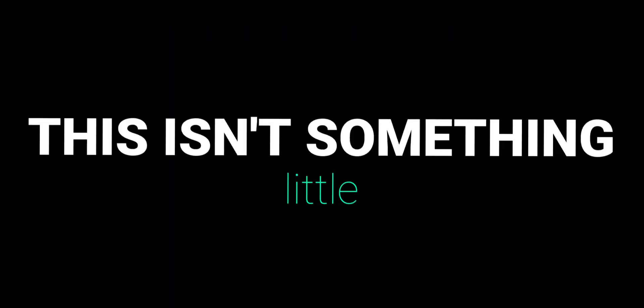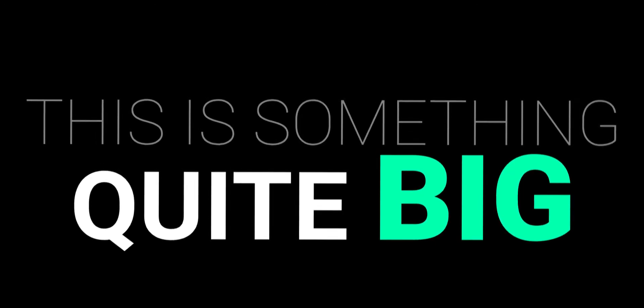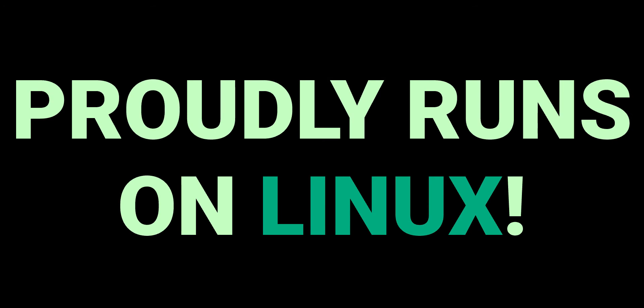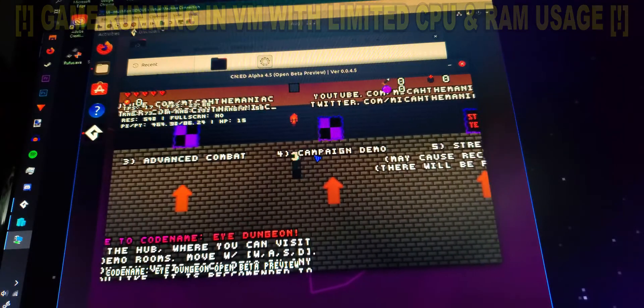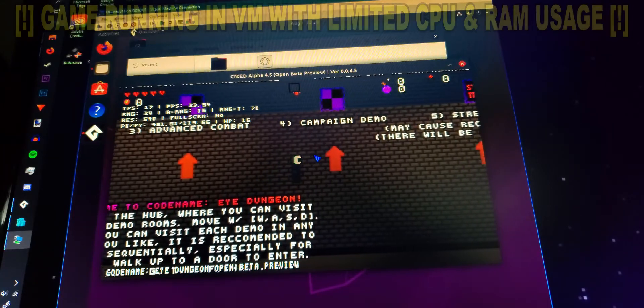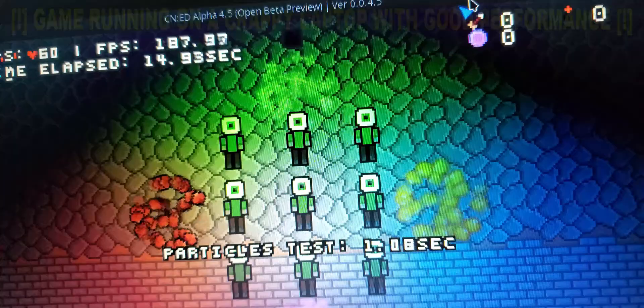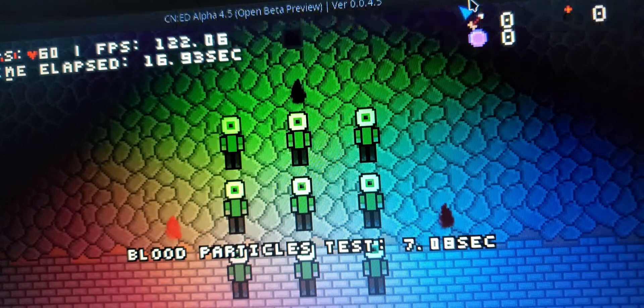Lastly, and this isn't something little — it is something that is actually quite big. Tux the Penguin has been telling me how lonely he is. So, I'm proud to announce that Codename iDungeon proudly runs on Linux. Game Maker requires Ubuntu to compile, so I set up a virtual machine using Hyper-V and compiled it there. But not to worry, the game seems to run on Manjaro as well, so it should theoretically run on any Linux distro. Maybe even a Raspberry Pi — I might have to test that.